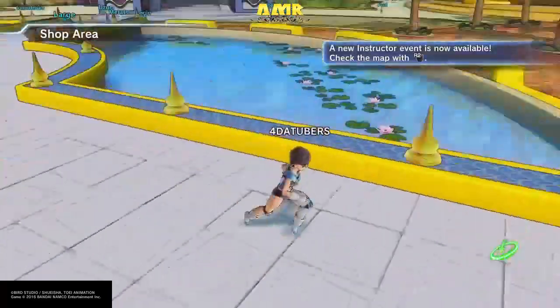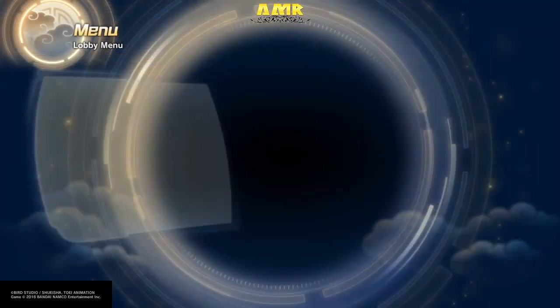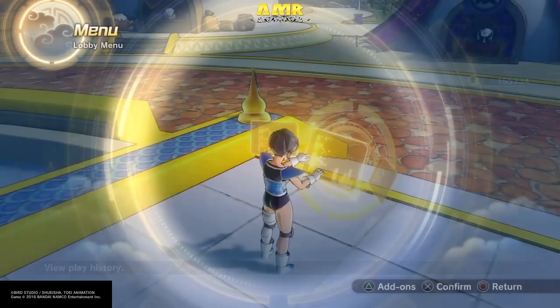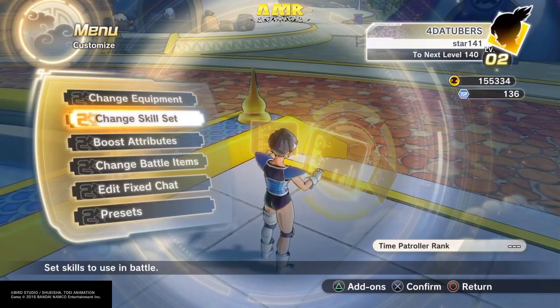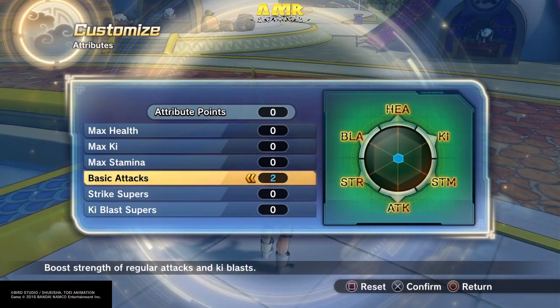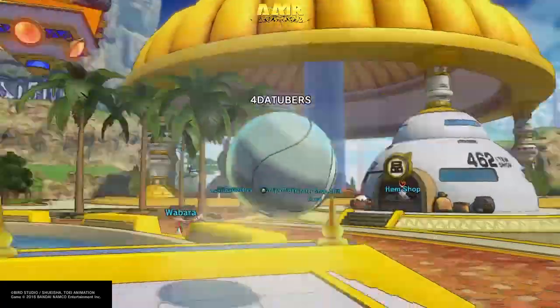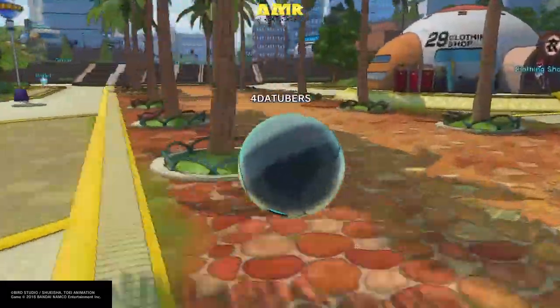Right, tubers. After all that, you need to spend a few precious seconds to customize your character because it will make the next fight a bit easier. Just boost your attributes — the attribute you're gonna boost is your Basic Attack, which will up your game pretty fast.